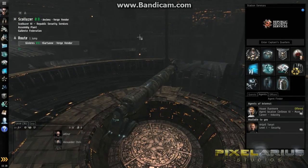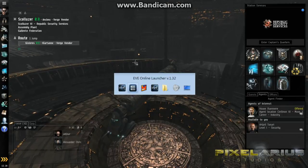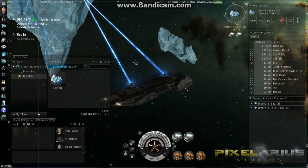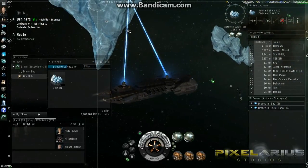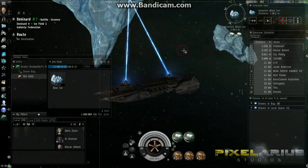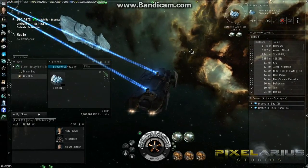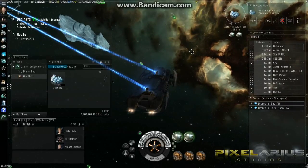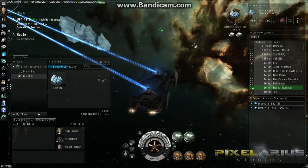My second character is in Skalooser in the Verge Vendor region. And I'll flip back over to my first character, who is currently in Denonard, which is in the Essence region. And that's how you do it — just open up multiple clients, and as long as you have a separate account for each of your characters, you can run multiple characters in EVE at the same time, just flipping back and forth between the clients.